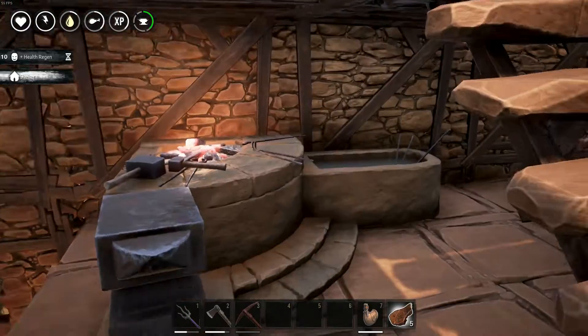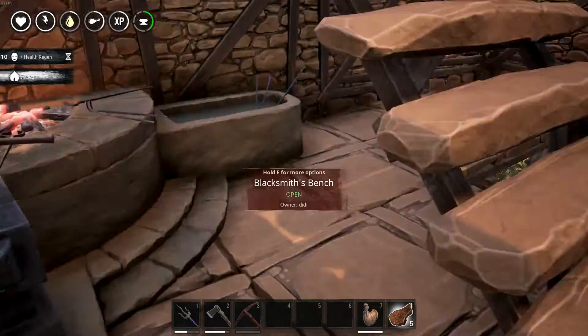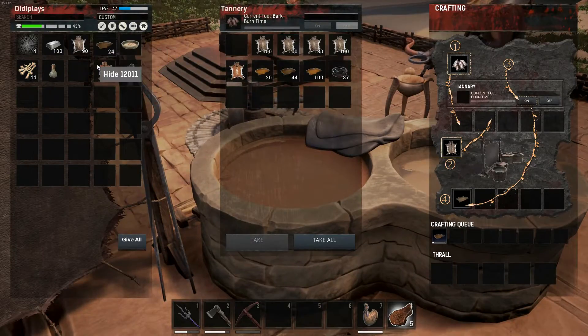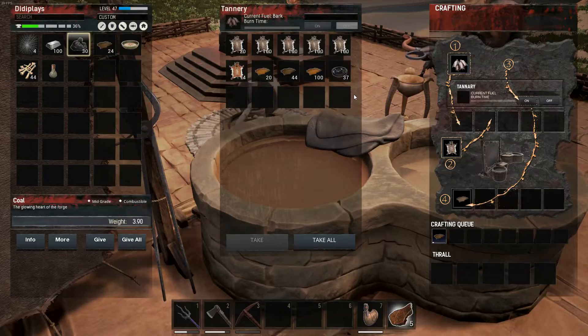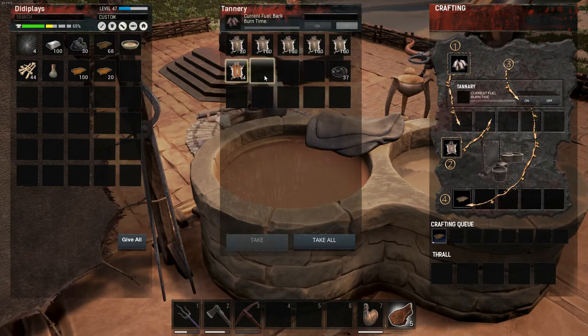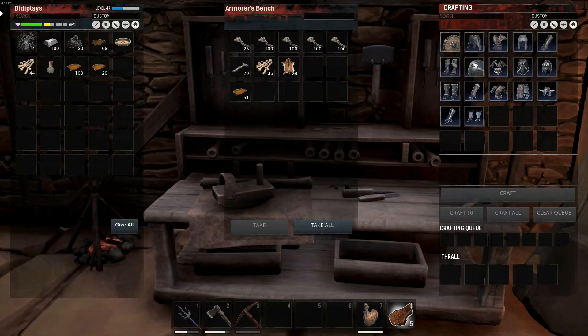After about five more trips back and forth getting metal, we've got quite a nice bit of metal and these reinforcements are making up. I should have plenty. I'm hoping I can have enough left over to make a couple of large chests — those little ones just don't hold anything. I've run out of bark up here so I'm going to have to go and get some more. We've got a nice amount of leather though.